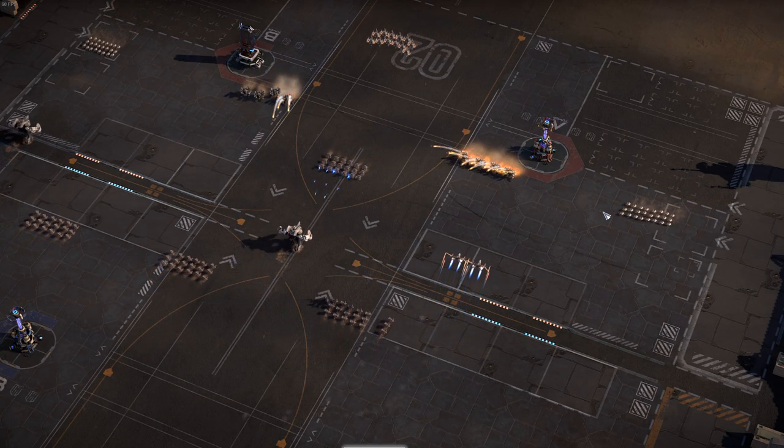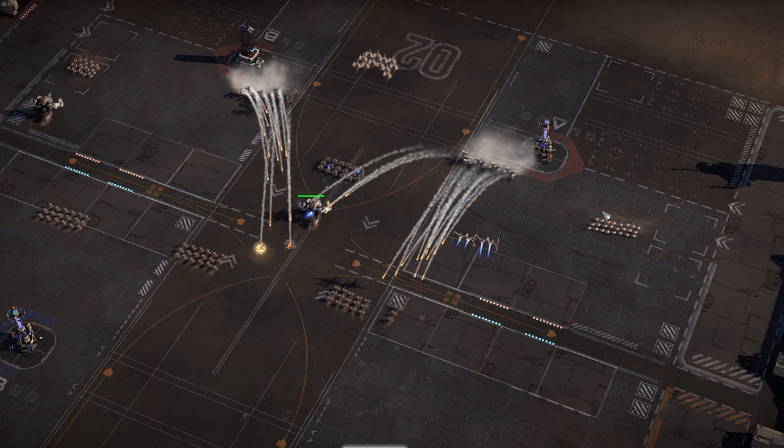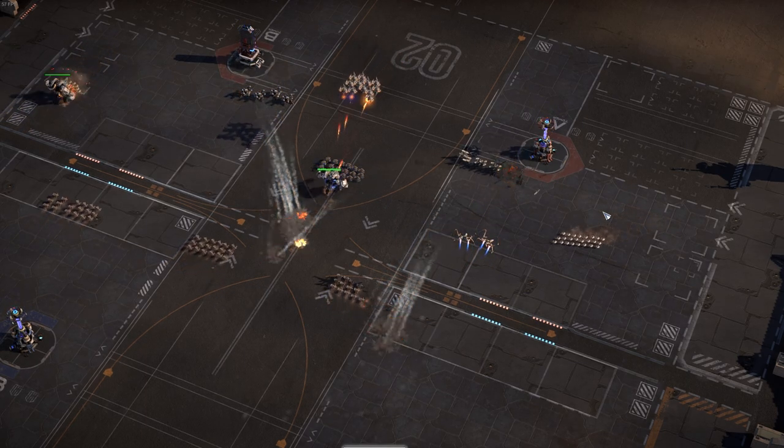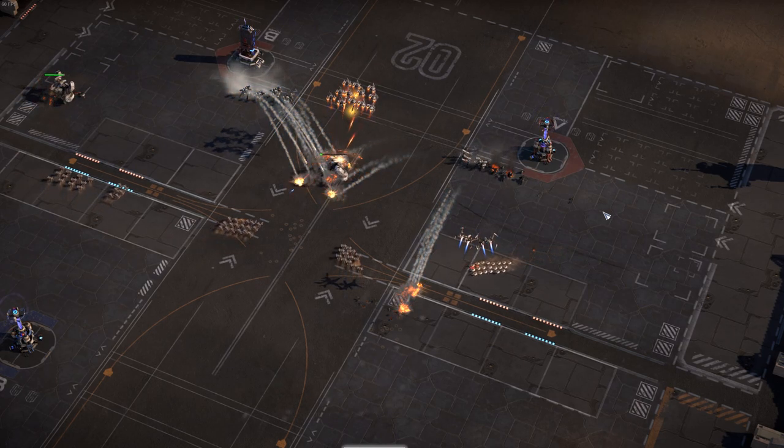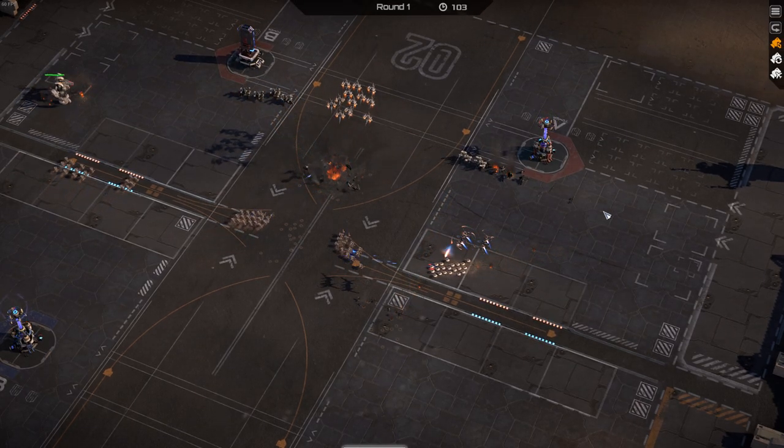There's a lot of other things you can bring out on the battlefield: nuclear missiles, strafing runs, shields, bombs, missiles — all kinds of stuff. And there are flanking areas where you can place units to flank the enemy positions.